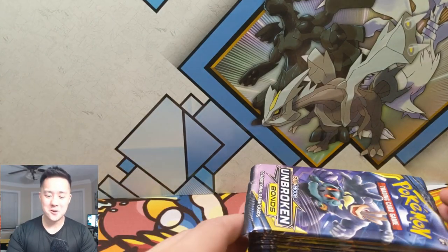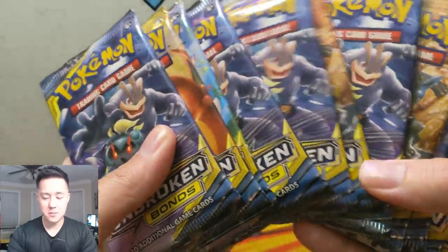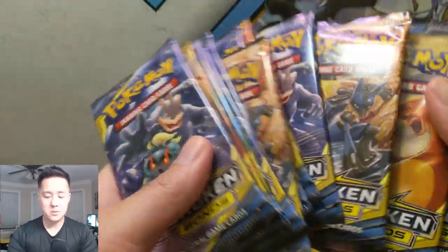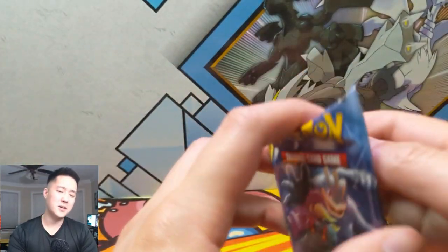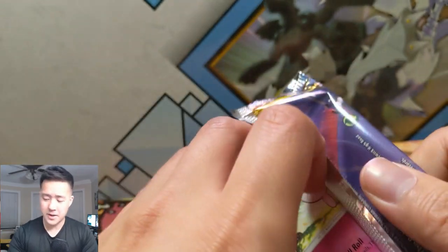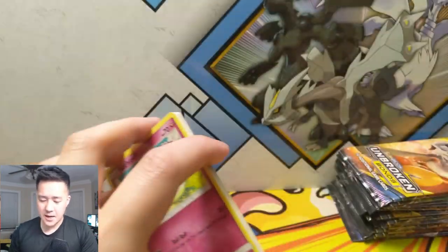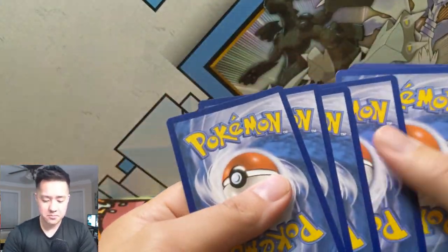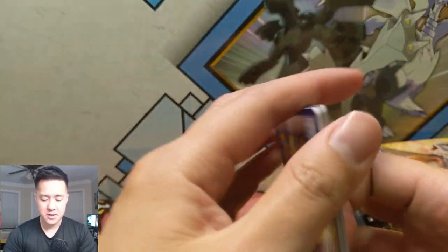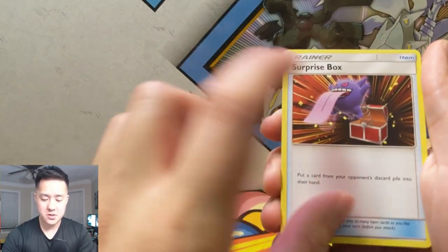What's up guys, it's Wanted Turtle. Today we are finishing off the second box of Unbroken Bonds. We have 12 more booster packs, and yeah, this was a very good box — we checked off a lot of the cards we were looking for. Check out our previous couple of videos for the earlier openings. Really happy with the results, and let's wrap things up with a monster pull. Can we get something good? All right, first pack!